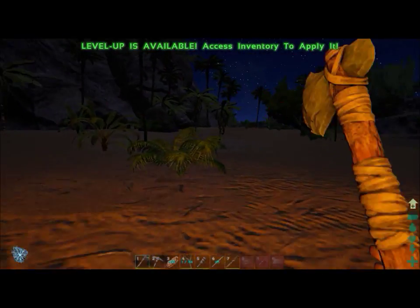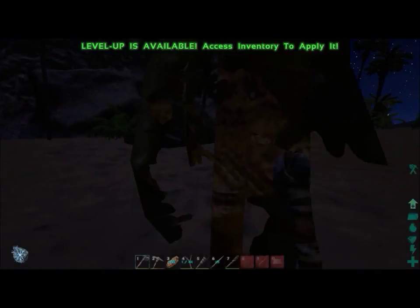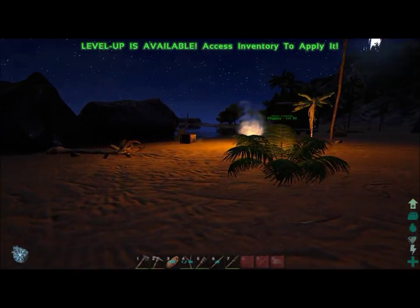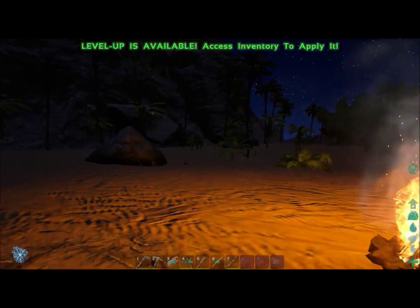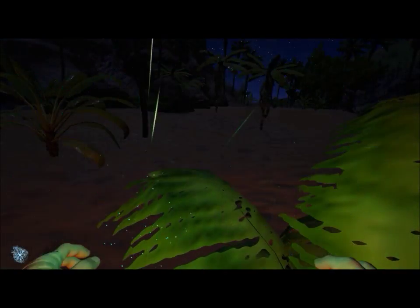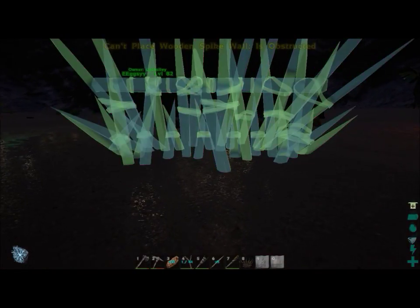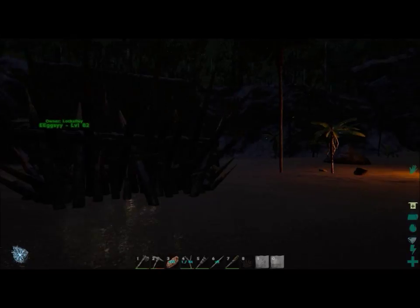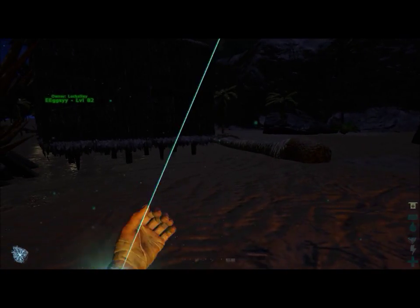Next I built some defensive structures — wooden spike walls that you place on the border of your base. These prevent players from getting too close as well as keeping dinosaurs away that might attack and break your structures. They don't require a lot of resources and are effective against players at a similar level who can't break them. Note that spike walls can hurt you too, so be careful not to walk into them yourself.